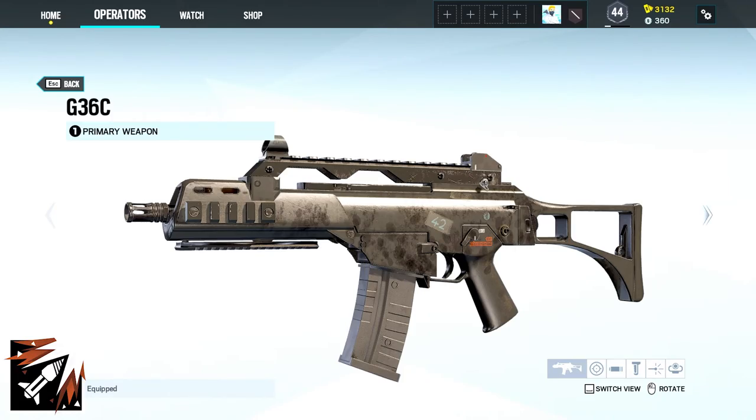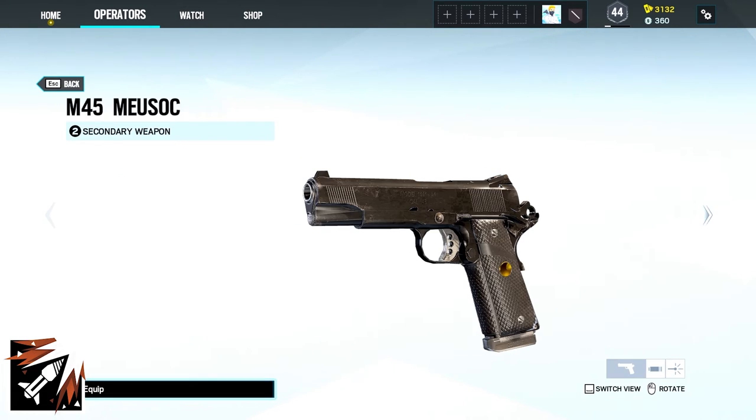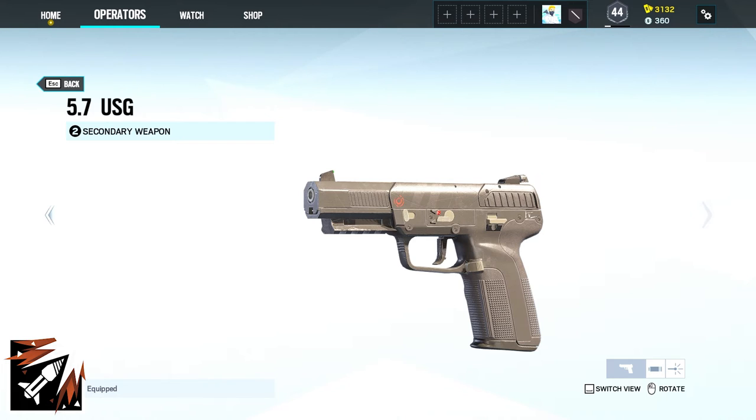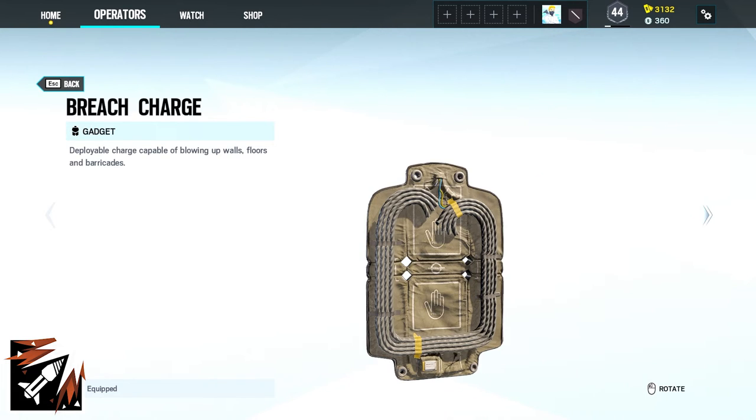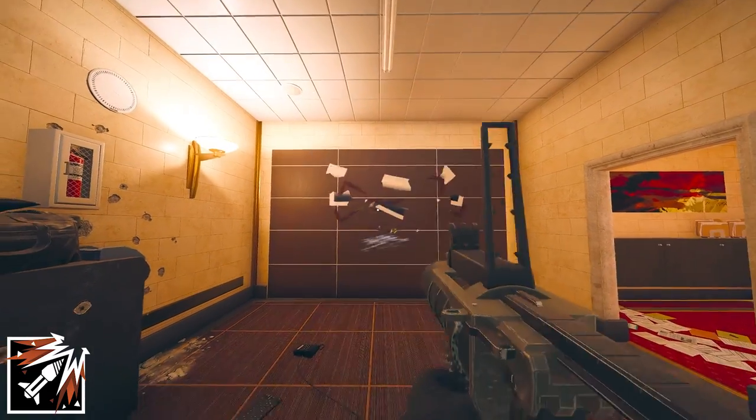As Ash you are able to use the G36C or the R4C as primary and the M45 or the 5.7 USG as a secondary. Her gadgets are either three breach charges or one Claymore. Ash comes with two breaching rounds.